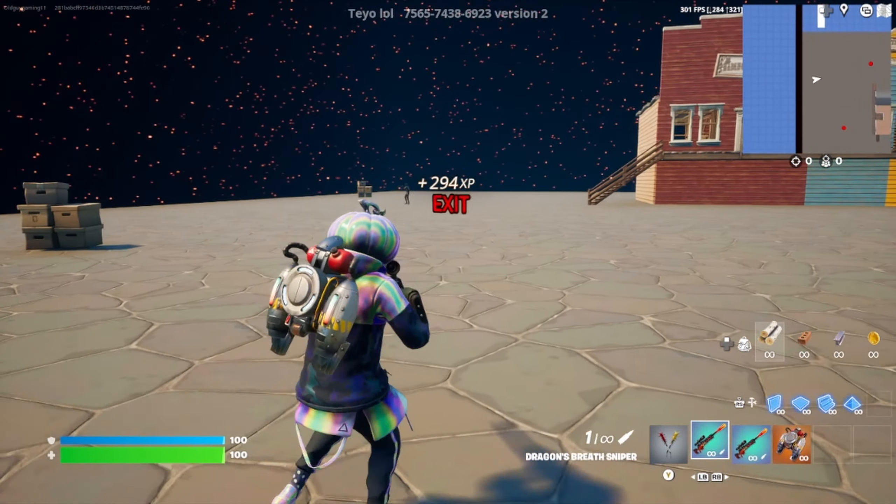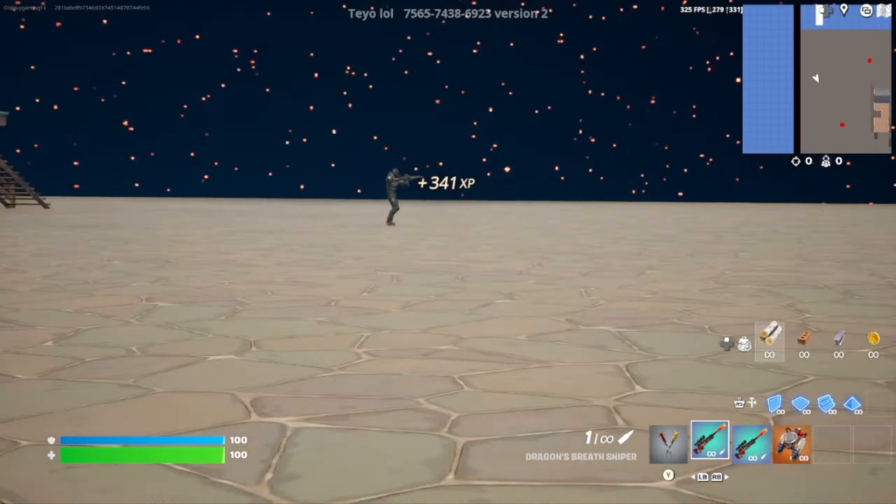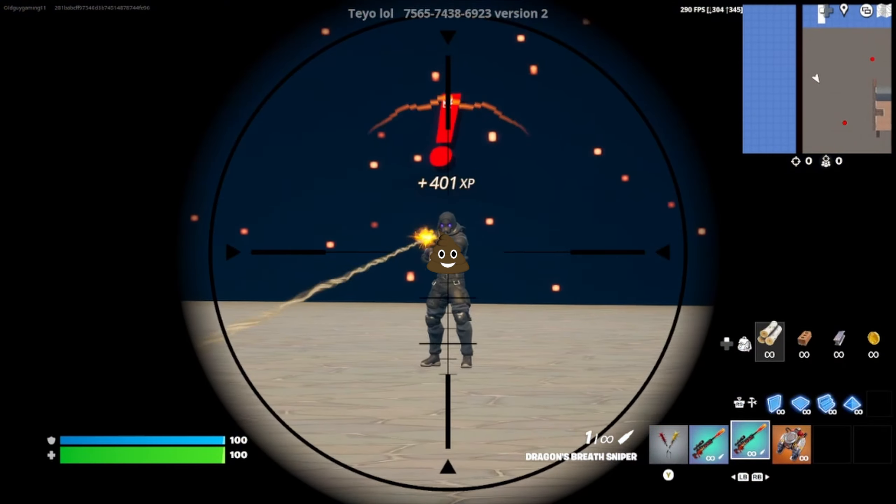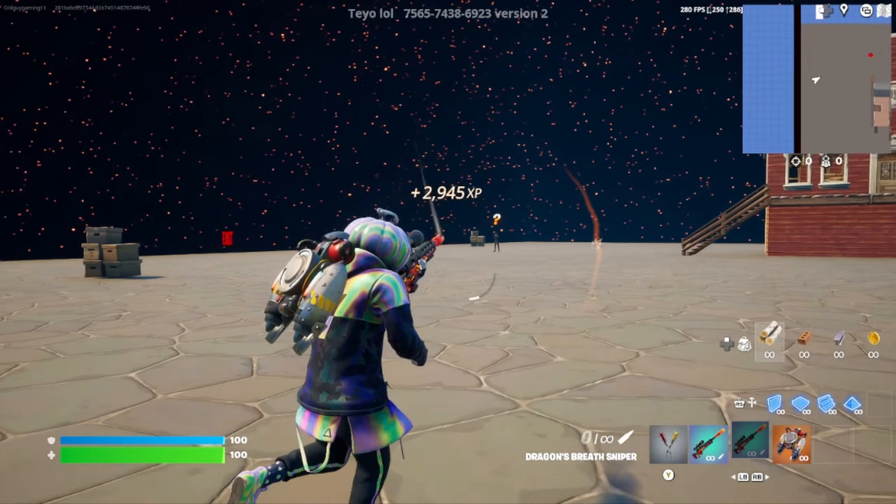That'll bring us to this area. If you see off in the distance there's two IO guards, so go ahead and line it up and snipe the little faces off.